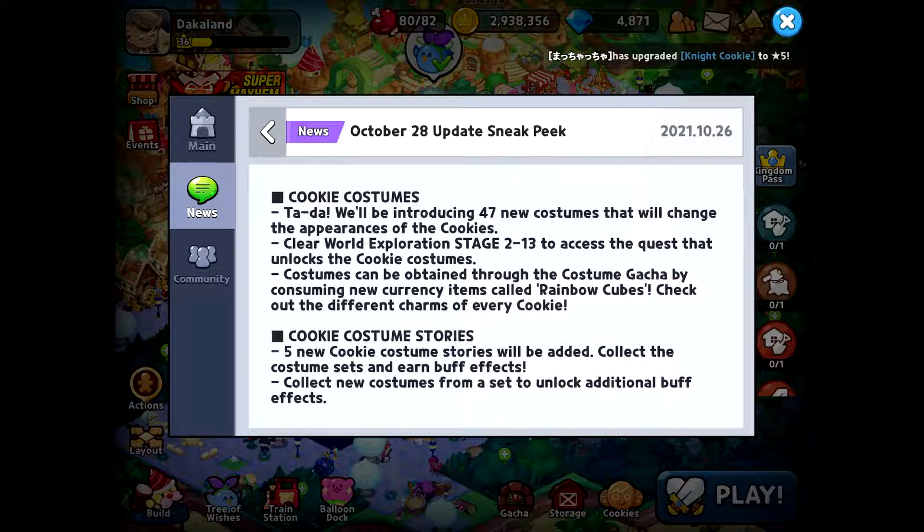Cookie costumes: there are going to be 47 new costumes that will change the appearance of cookies. All you've got to do is clear stage 2-13 and you can get through the costume gacha using rainbow cubes. So I'm guessing we'll now have some way to get rainbow cubes.